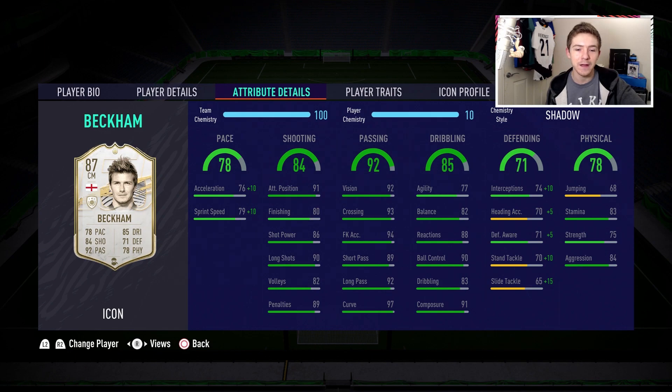He has 97 curve — yeah, those are end-game attributes for a distributor. The dribbling is also up to a good standard; agility isn't the best at 77 and with him being six foot tall I don't think he'll feel too great on the ball, but he does have nice ball control of 90 and really high composure of 91. Defensively not looking too great — 74 interceptions and 70 stand tackle — which is one reason we're putting the shadow chem style on him. Stamina at 83, strength 75 and aggression 84.